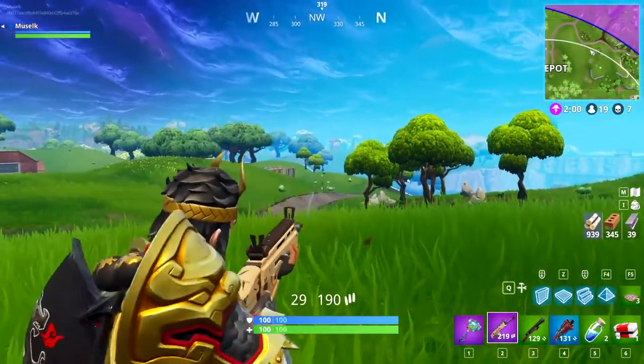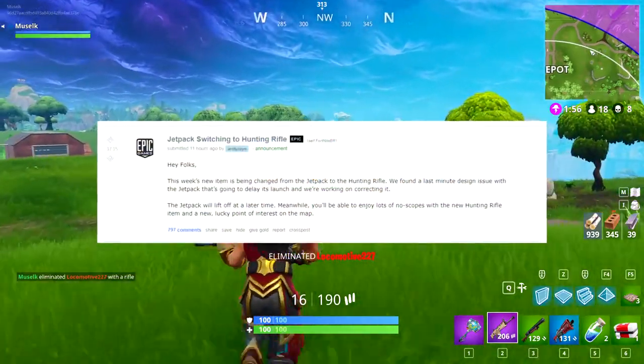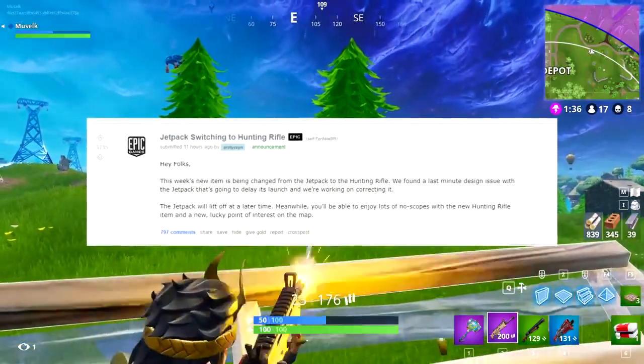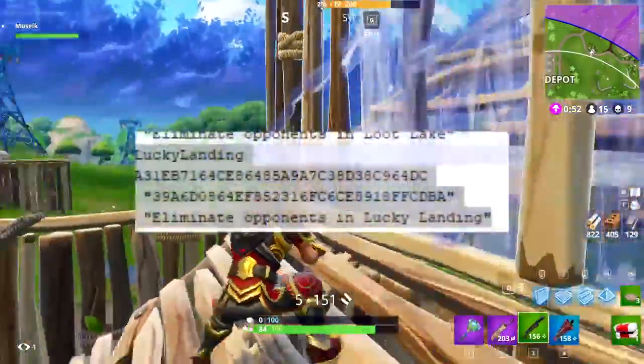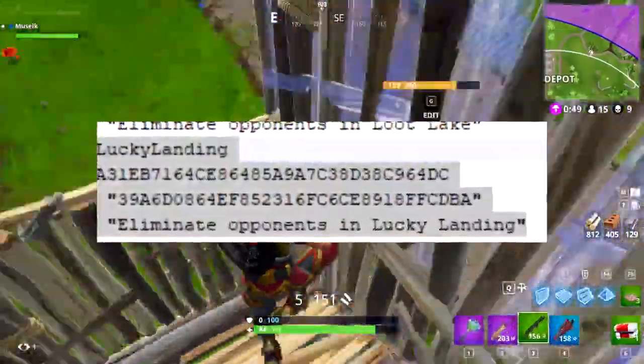The developer left a bit of a cryptic message in that post, saying a new Lucky point of interest was going to be added to the game. And thanks to some sleuthy data miners, we've discovered the full name of that place is going to be Lucky Landing. Why is it called that? What do they mean? Well, we're going to have to find out tomorrow.